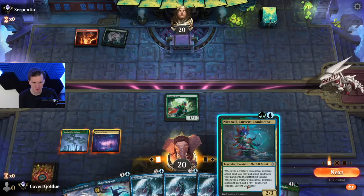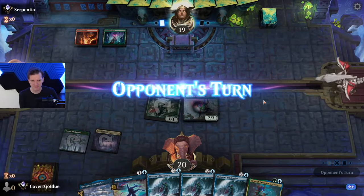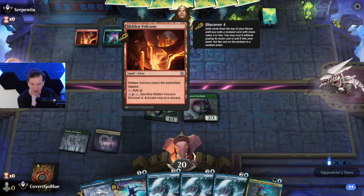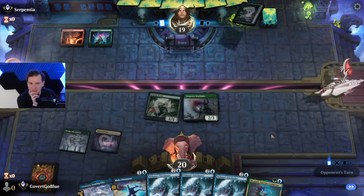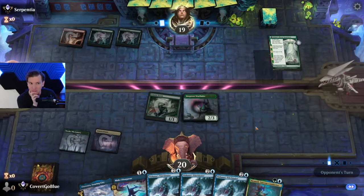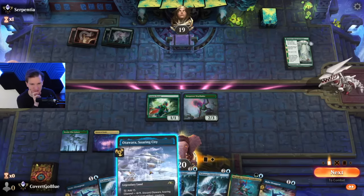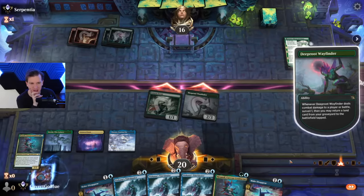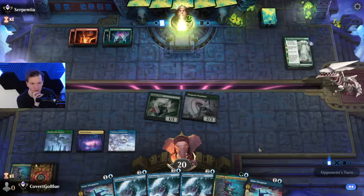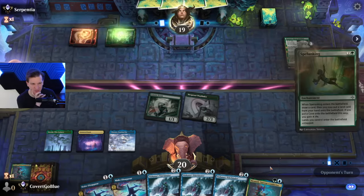The cave says: whenever a creature you control explores a land card, you may put the land from your hand on the battlefield tapped. Whenever it explores a non-land, put a counter on it. Great if I have explore cards available. This deck wraths the board with some kind of a cave-based board wipe — I can't remember if that's four or five mana. I don't play limited. Time to play Flash Magic. Surveil — not a land, also not something I'm looking for. I could counter that ability, and I think it turns off journeys.